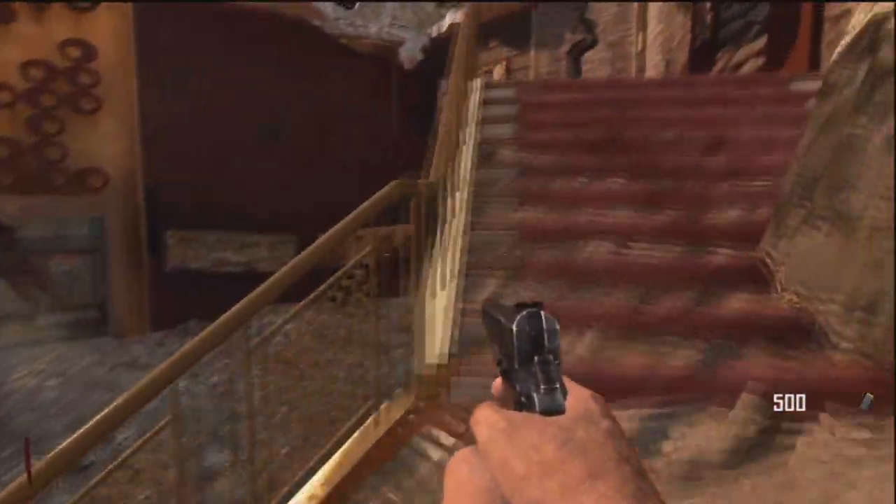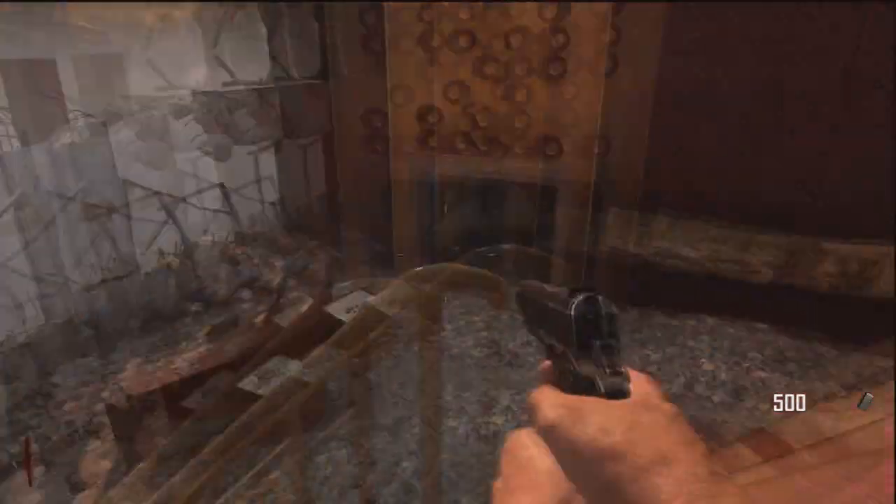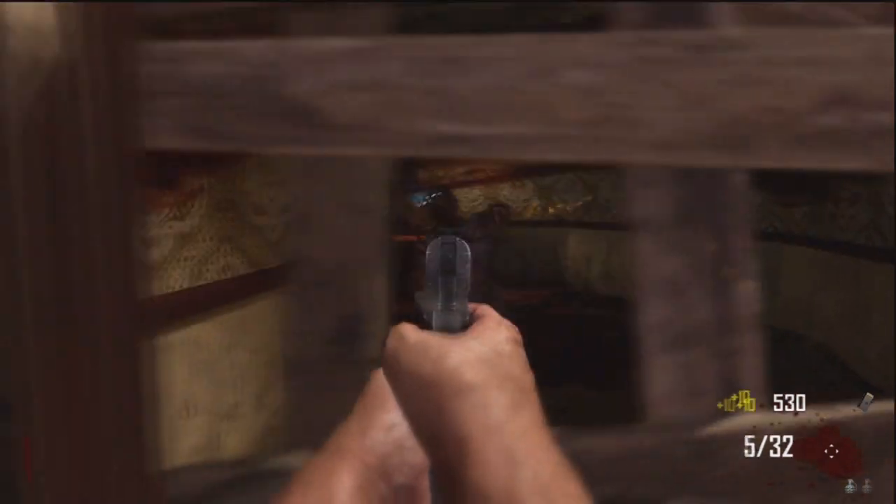What is up guys, Mike here from BHL Gaming. Today I'm going to show you how to get out of a map on the newest Call of Duty Black Ops 2 Zombies map, Diarise. First you're gonna want to get 750 points to open up the power door, because you have to open it in order to get to the elevator in the power room.